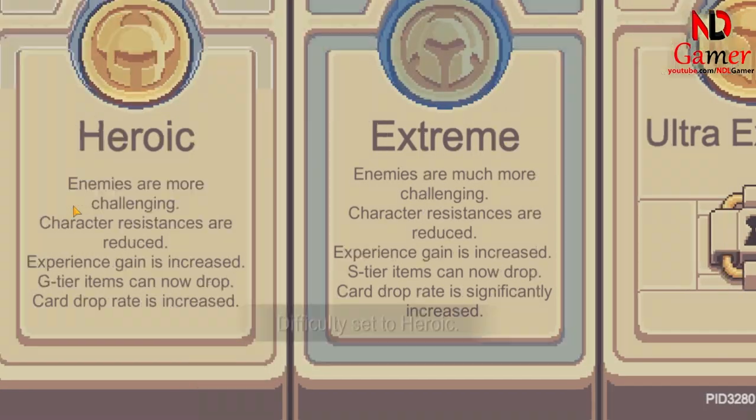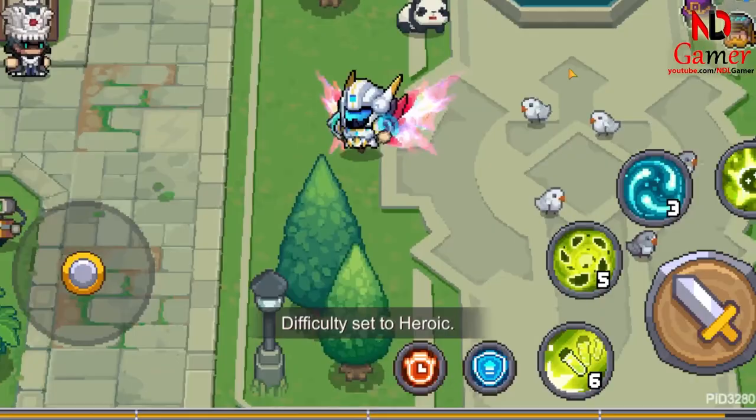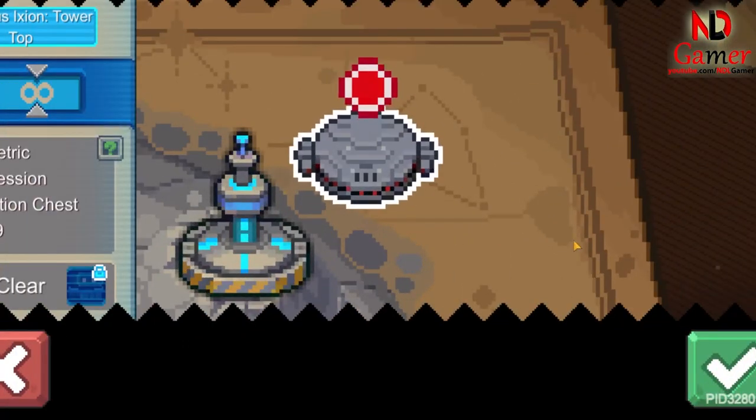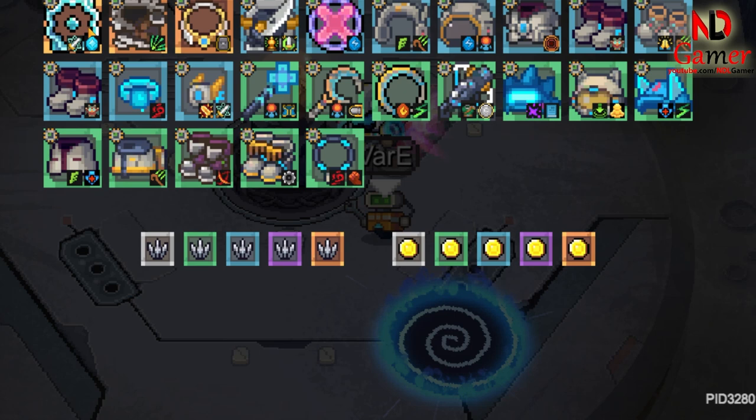Additionally, in extreme mode, if you find it too difficult to win, you can switch to heroic mode. The rewards are not significantly different, and you can also obtain the red necklace in heroic mode.